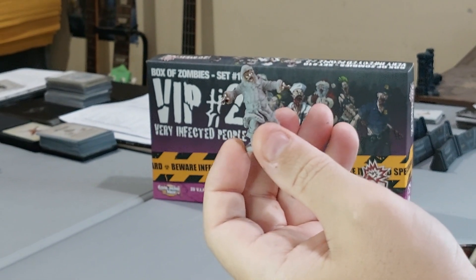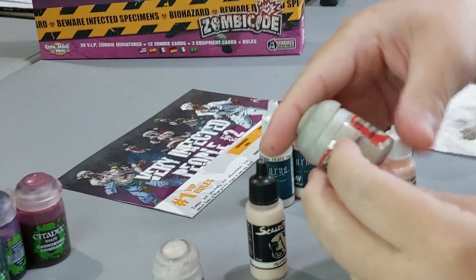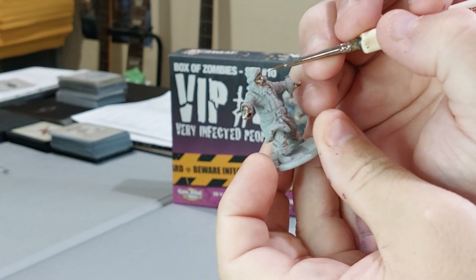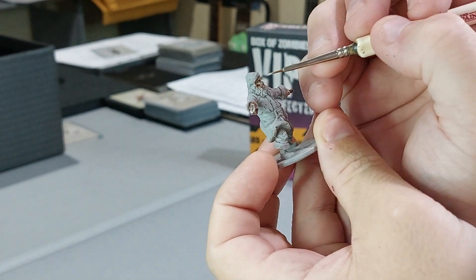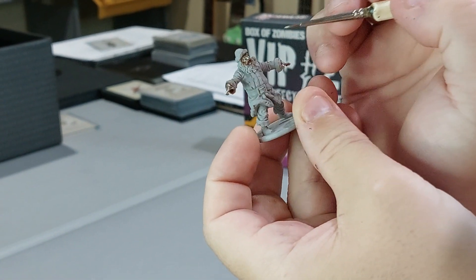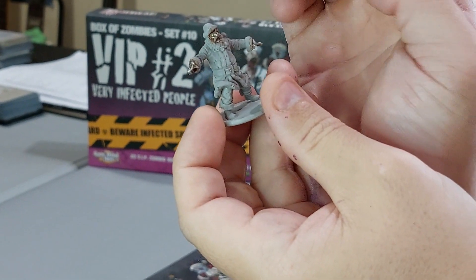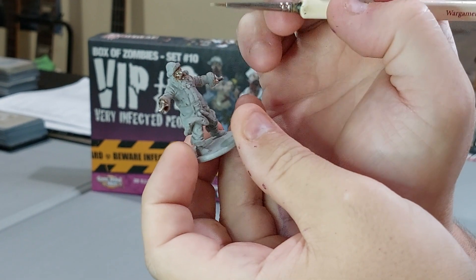After Pale Flesh I'll do Highlight Skin on the very edges of the pale skin areas to bring up the highlight there - knuckles too. For the eyes, I'll do Ionrach Skin because they won't be completely white since they're dead. Just a little dab in the eye. Their eyes are just pure white in the reference picture so I'll leave them white right now - you can go back and put a little black dot if you want, but I'll leave them white.